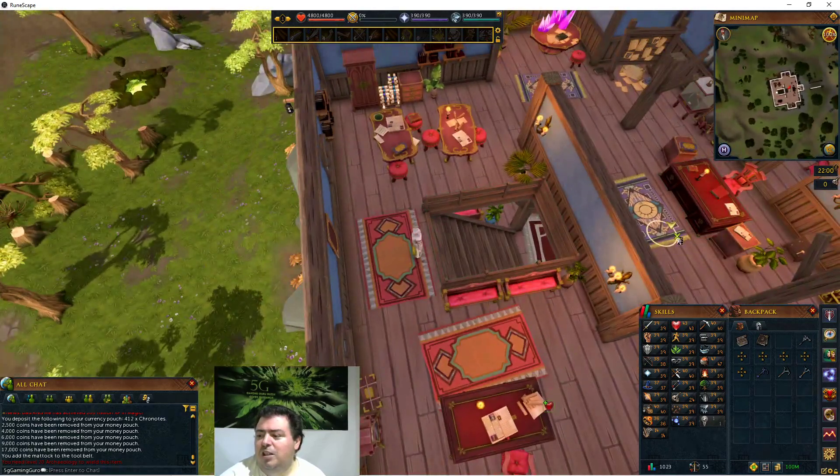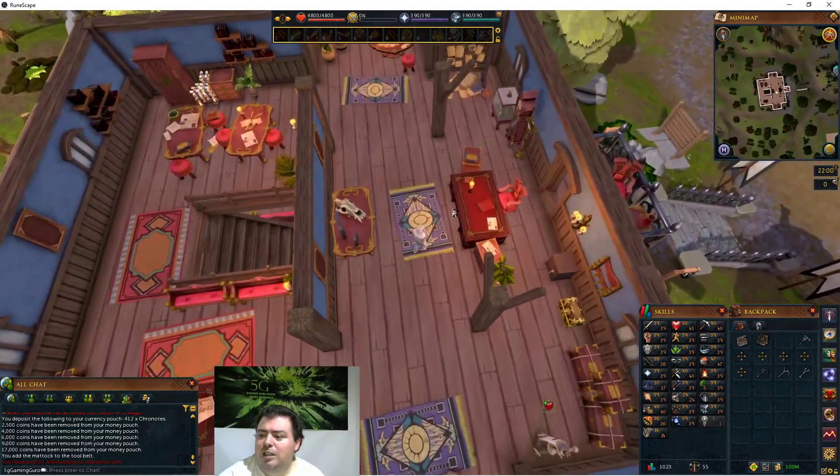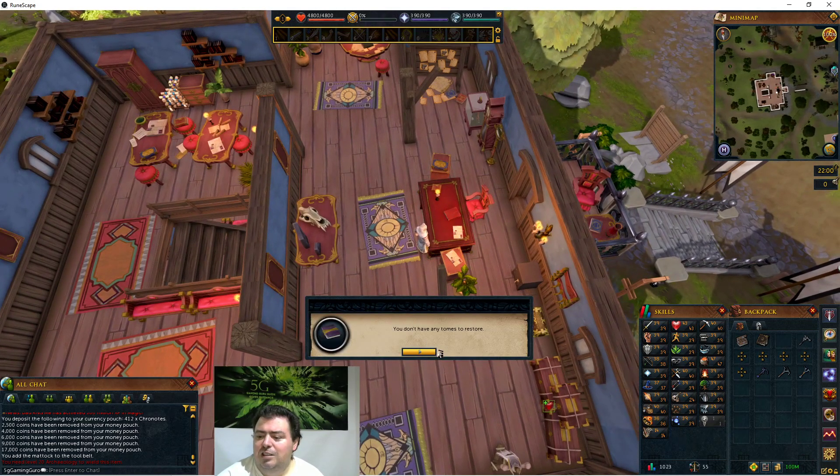Occasionally you will get an archaeology tomb. You can study that upstairs at the archaeology building - if you click on the study desk and you got an archaeology tomb while excavating, then you can turn them in here. We're slightly over an hour - let me try to show you the spots quickly.